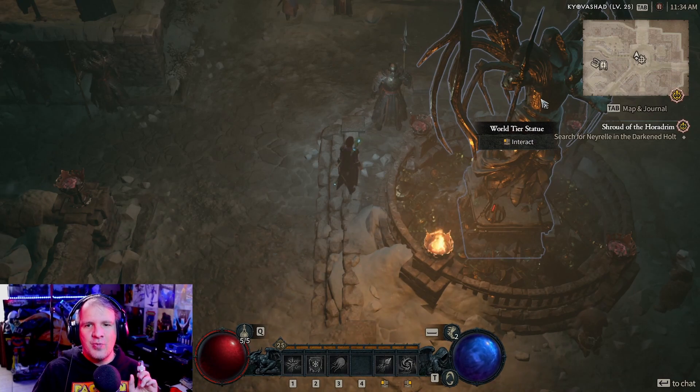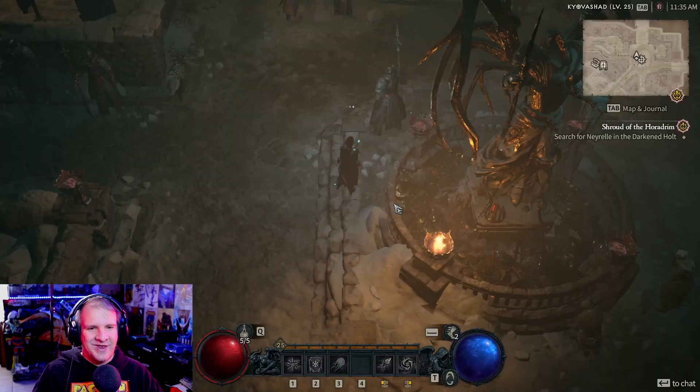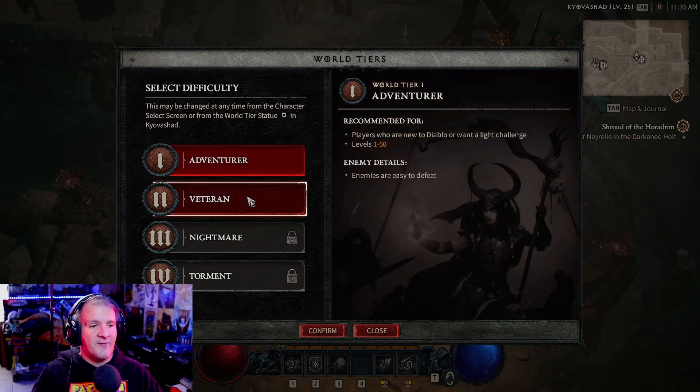To start, you'll need to head to a World Tier statue. In the beta, and probably in multiple cities at launch, you can find it marked by a star icon on the map. Head over to it, click on it, and you'll get your World Tier menu.